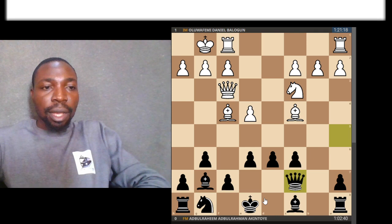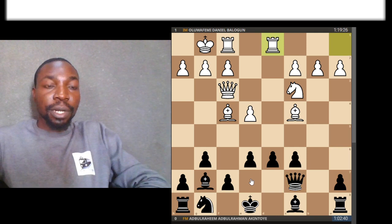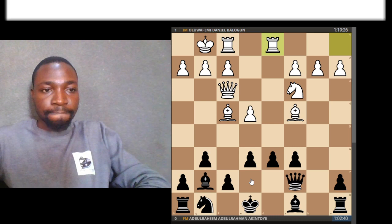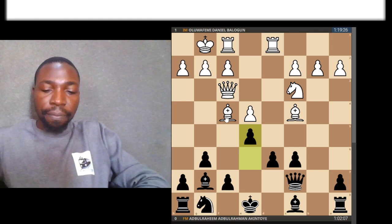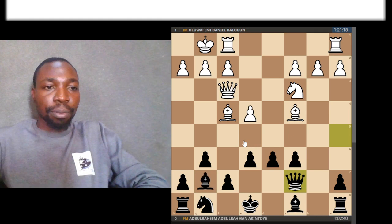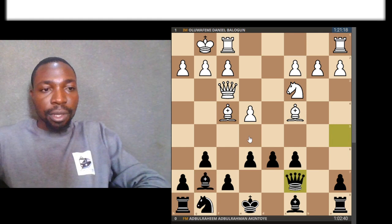So in the game I played queen to c7. My opponent immediately increased the pressure with rook to d1, threatening the pawn on d6. How do you defend? In the game I played pawn to e5 — but this is a big, big, big mistake. Perhaps I could have tried bishop to e5, but that position didn't appeal to me at all. Anyway, in the game I played pawn to e5.